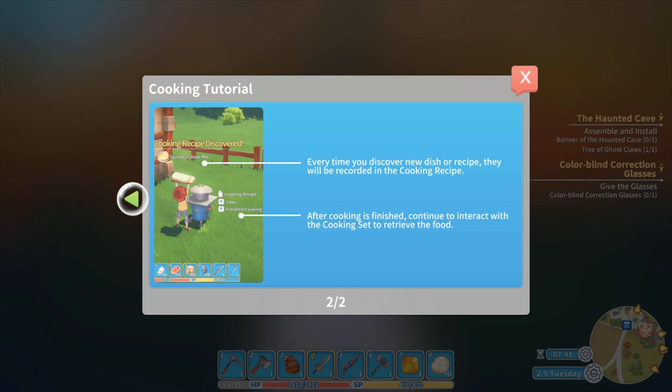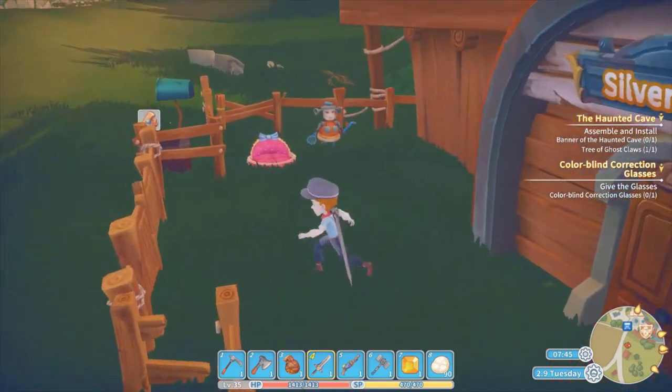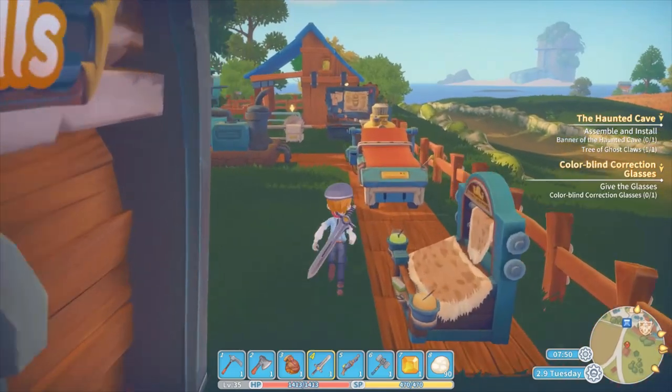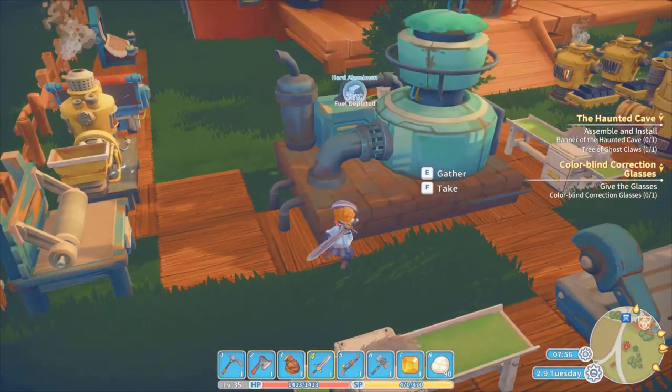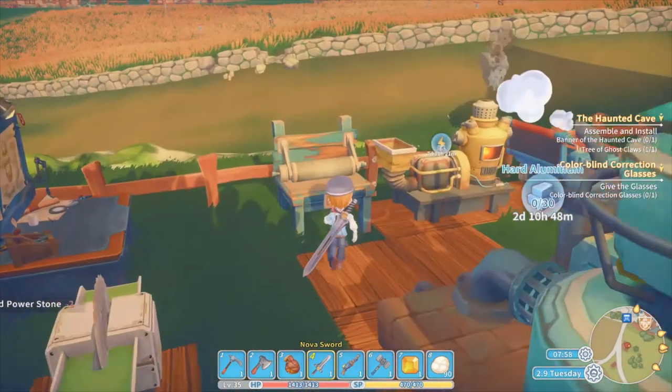Every time you discover a new dish recipe, they will be recorded in the cooking recipe. After cooking is finished, continue to interact with the cooking set to retrieve the food. Obviously. Fuel's depleted. Keep going with that.